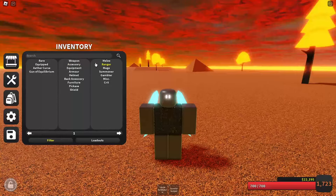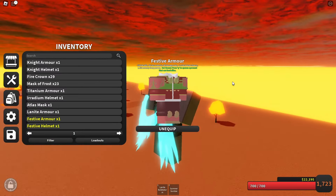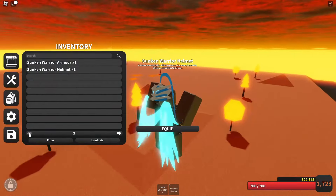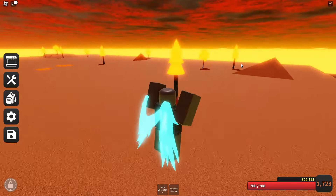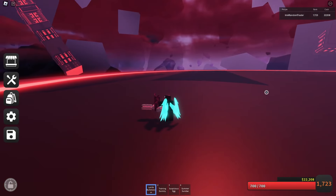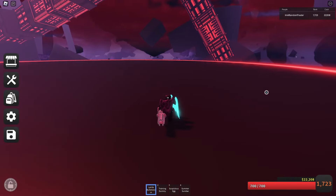For armor, you can just use anything. I use the Festive Armor set because it gives damage and some health. You can use Sunken Warrior or any armor that gives you high enough HP. And that's all. You may need to do some attempts — you're not gonna get it first try.